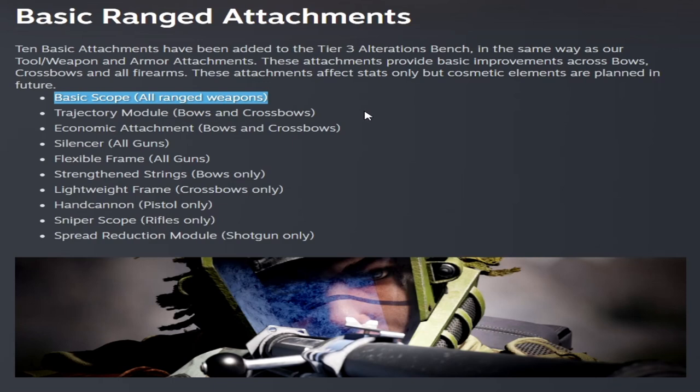The basic attachments include: basic scope, trajectory module, economic attachment, silencer, flexible frame, strengthened strings, lightweight frame, hand cannon, sniper scope, and spread reduction module.